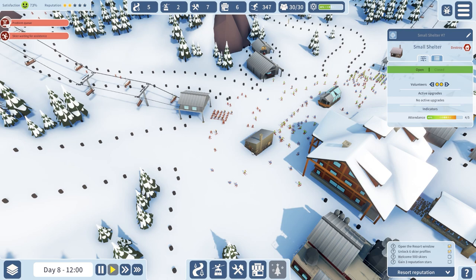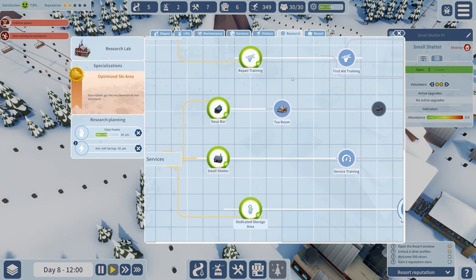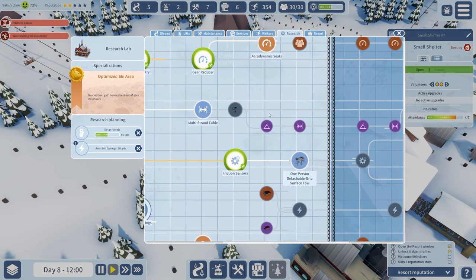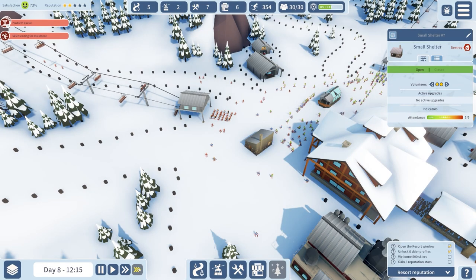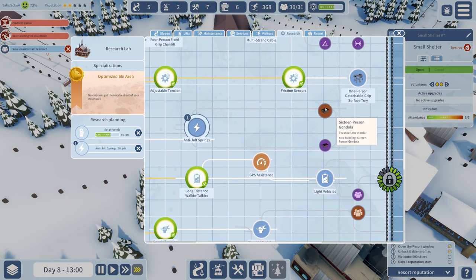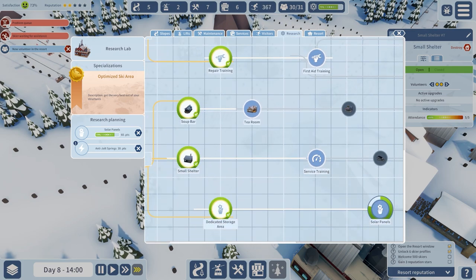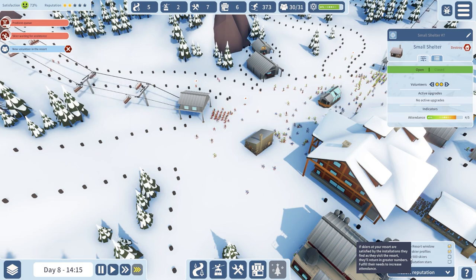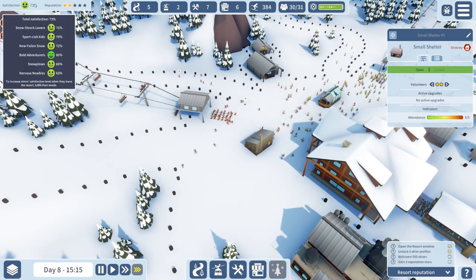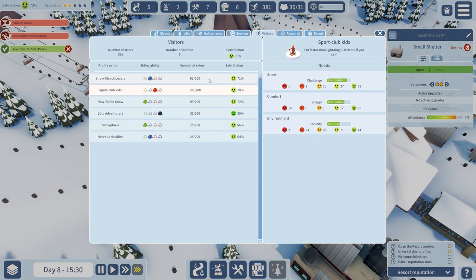Do I want to build another small shelter? The answer is no — I want a large shelter if there's such a thing. Yes — large shelter. I'll finish off this research: solar panels then anti-joint springs, which will give us access to the 16-person gondola to open up a bigger slope. In terms of our goal we need 500 skiers and also a reputation of three. Security needs to be increased — some of them are not feeling that secure.